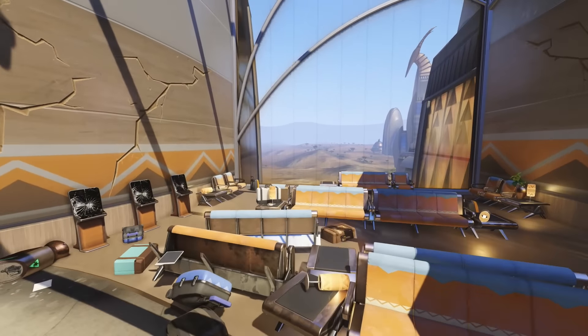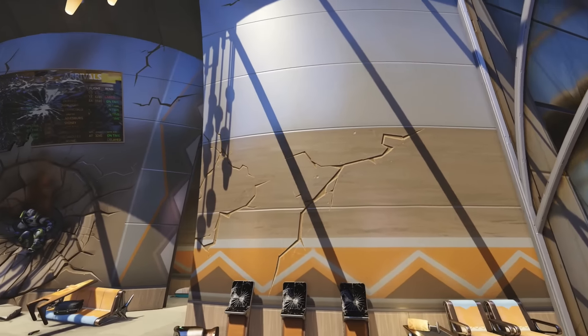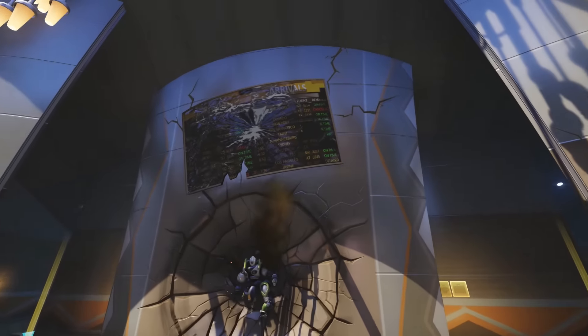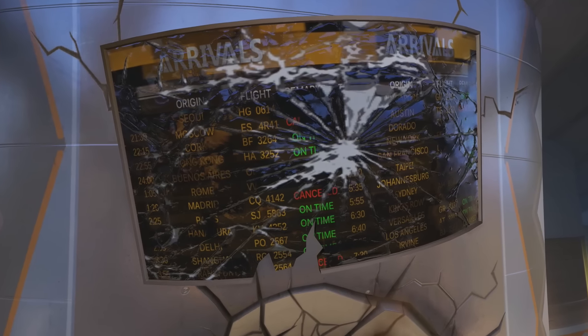Now, that looks pretty awesome. You can see there's lots of other damage around here. The wall has been pretty significantly damaged, and the arrival screen is just a mess.